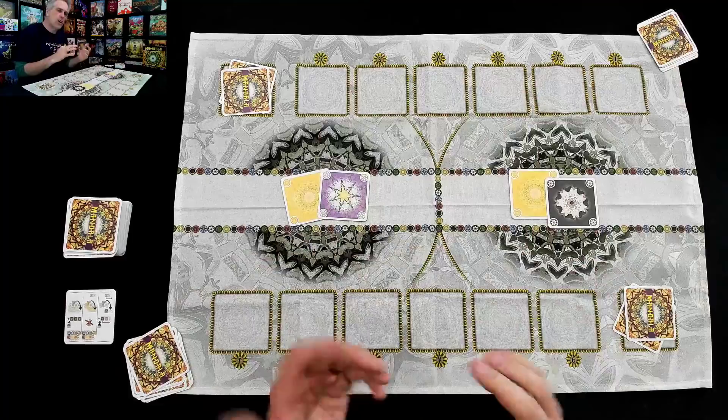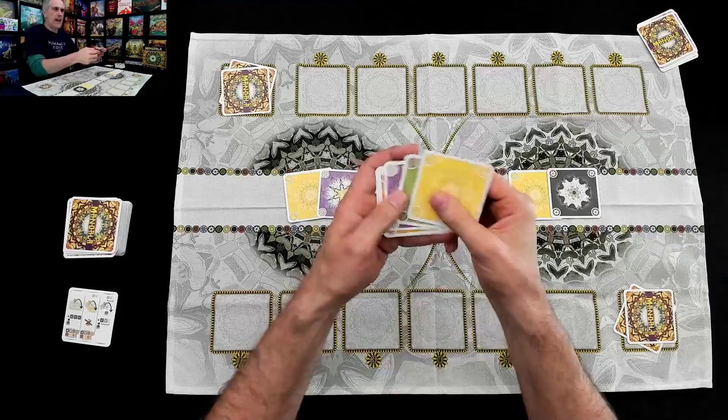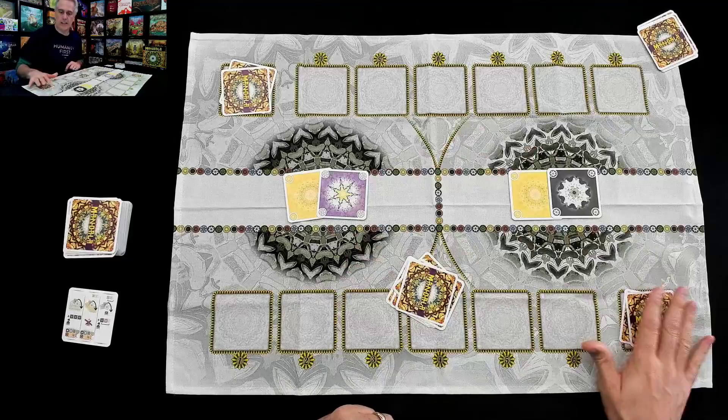We've already got the game set up. Both mandalas have been seeded with some sand — some purple and yellow sand over here, and some yellow and black sand over here. I have a hand of six more sand cards that I can use to build these mandalas up, and so does Jen. As far as setup, I have two secret cards — a black and a yellow card — in my cup. These are what I will score points off of at the end of the game. The more cards I have here, the better.